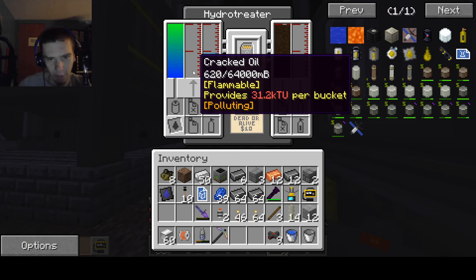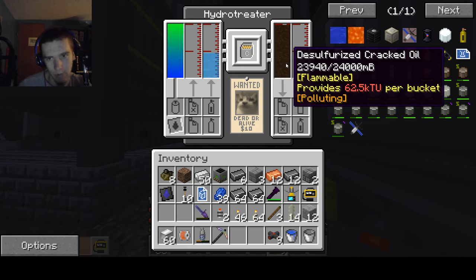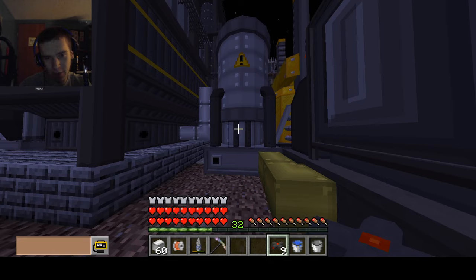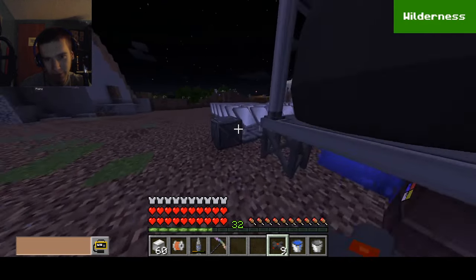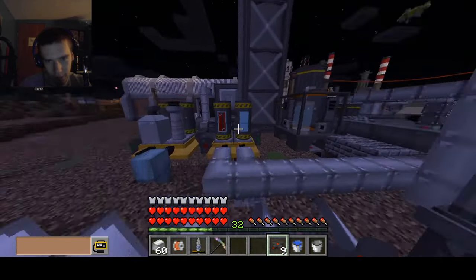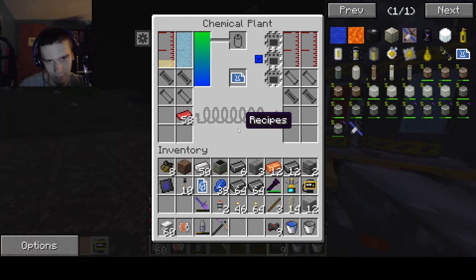So we have a bunch of cracked oil in here, but the most important thing is that we have 23,940 diesel for ice cracked oil. And also — that's where I put that box. But anyway, we're not here to be concerned about the box.